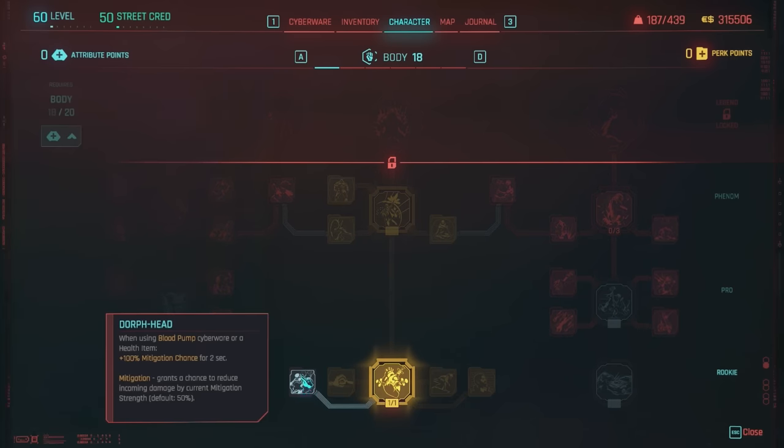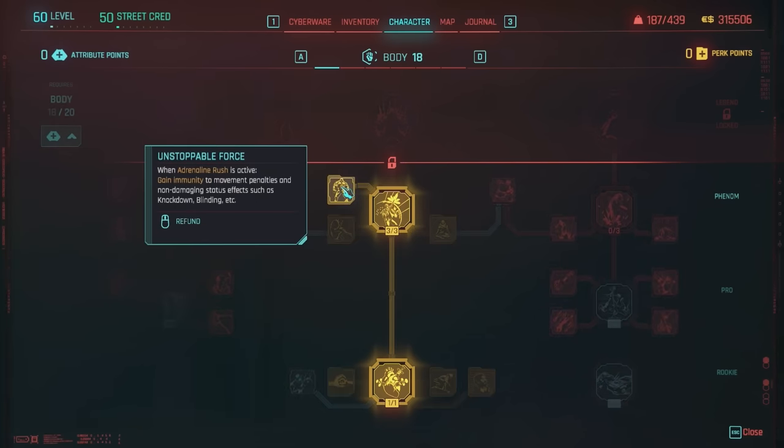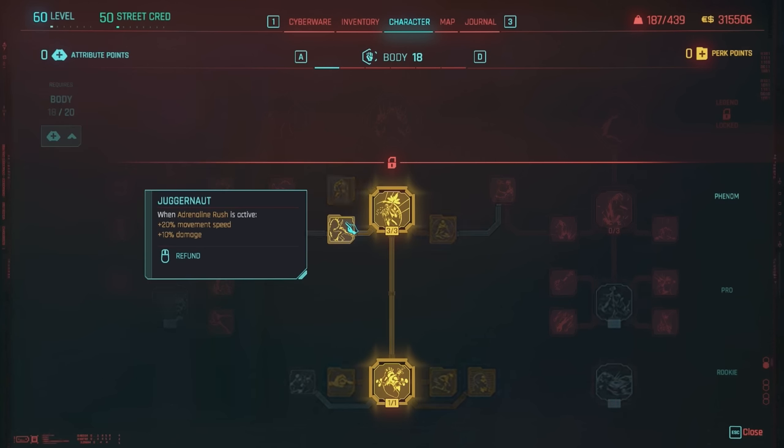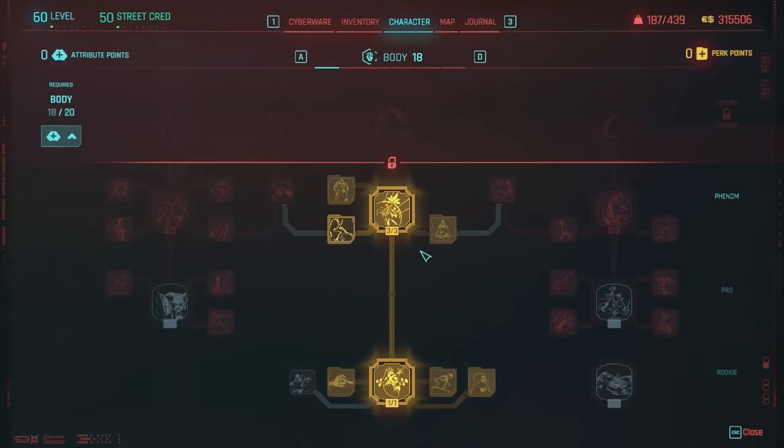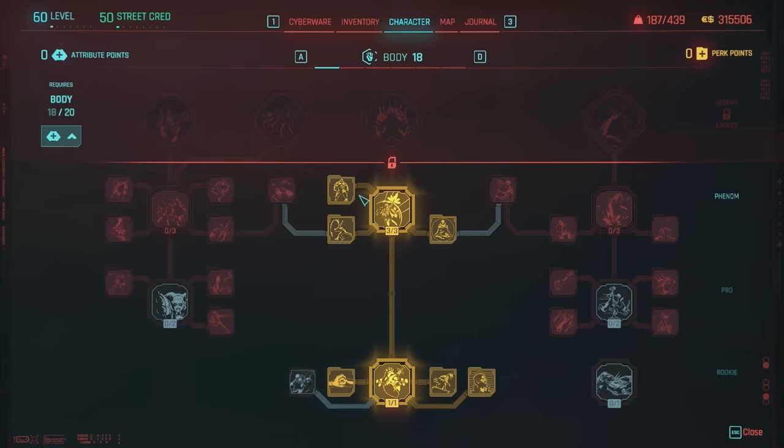You don't need Dwarf Head since we're not using the Blood Pump cyberware, but definitely max out Adrenaline Rush to level three — whenever you use a health item it gives you bonus health. When Adrenaline Rush is active, you get bonuses from perks like Unstoppable Force, immunity to knockdown and blinding, increased movement speed and damage, and then Calm Mind — a three-second delay before your adrenaline starts to decay. You definitely want these perks.